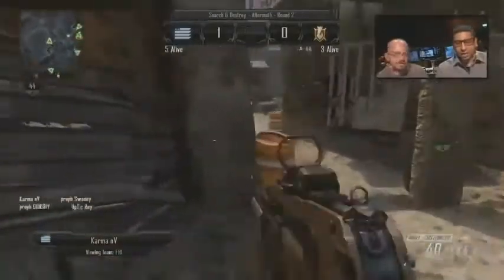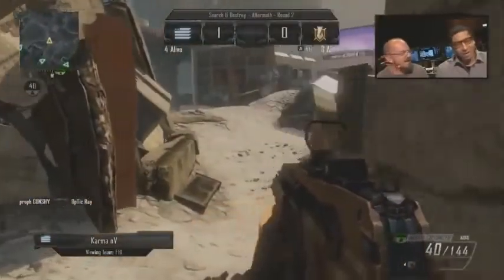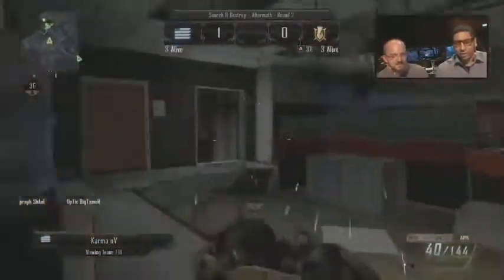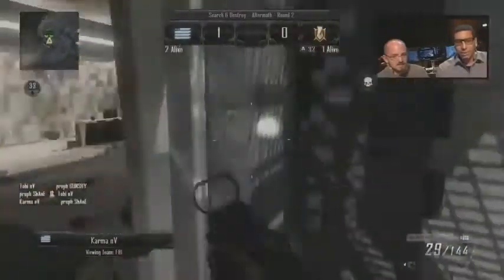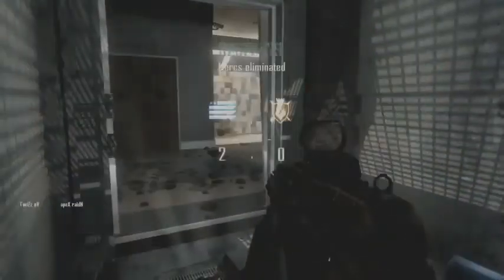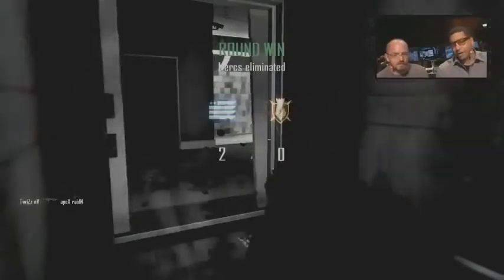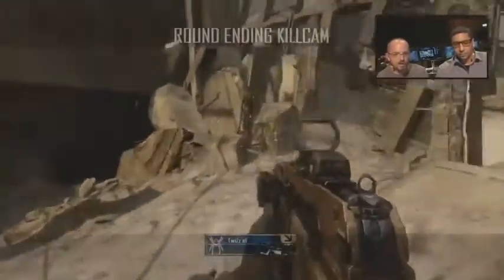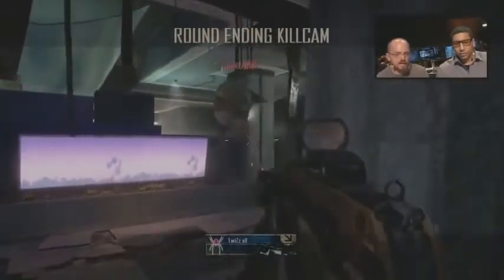Look at that — Karma just got an early Christmas present right there, as Swanee was laying down prone and holding down that choke point. Now it looks like Karma is still going to make a move here, he's going to drop down, picking up another player right there — he's getting a couple Christmas gifts. Raiden is last alive for the Europeans, and Twizz is going to take him out, so the North Americans are just dominating. They're up 2-0 already, and we're only four rounds to win, so the North American team is absolutely doing work right out of the gate.